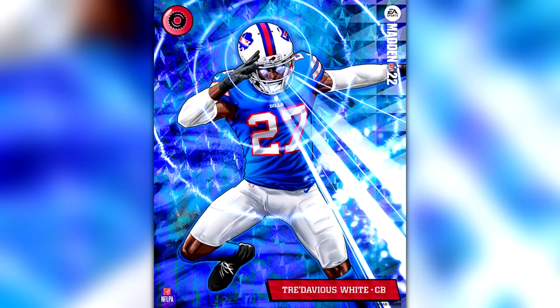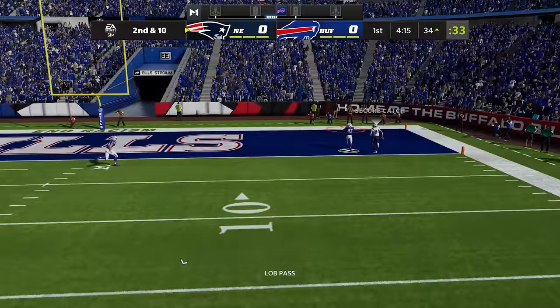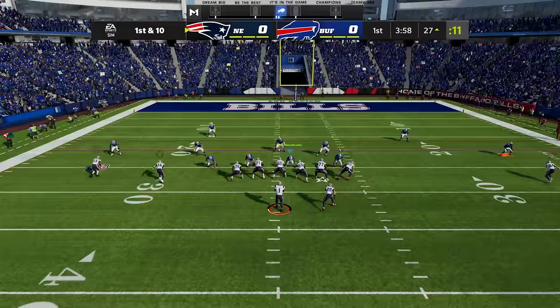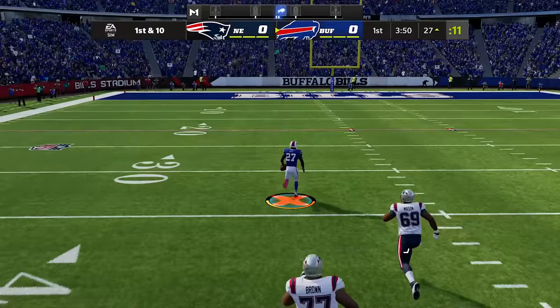Tre'Davious White's X-Factor is Shut Down, which gives him tighter coverage and more interceptions on contested catches. To get him into the zone he needs to force two incompletions or get an interception. He's in the zone, he's out there lurking — contested catch or not, he's taking the pick back all the way for six points.